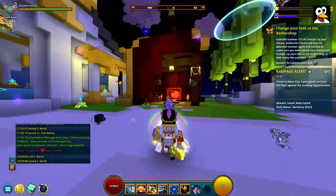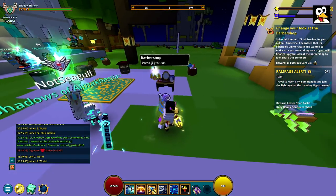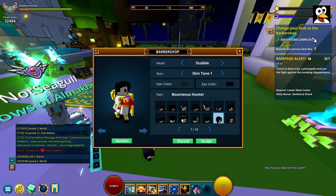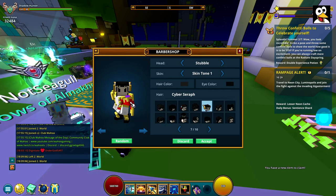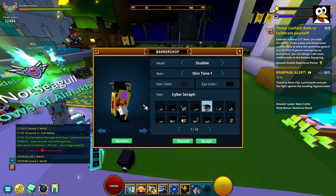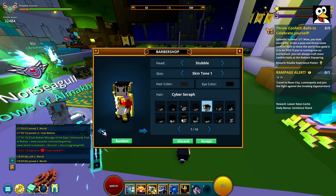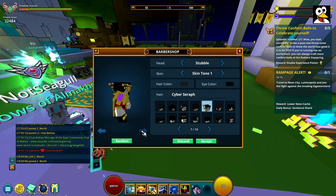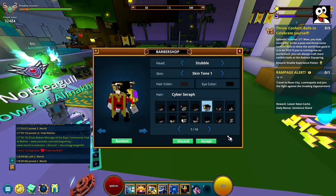In the hub, take a right toward the Delve house — the barbershop is right there near the PvP house as well. You don't even have to change anything, you just have to open it. That completes step one. There are actually a lot of new styles in here you might want to check out — you can get some really cool styles essentially for free.